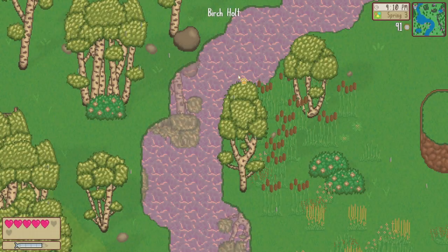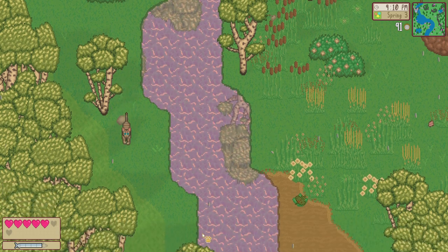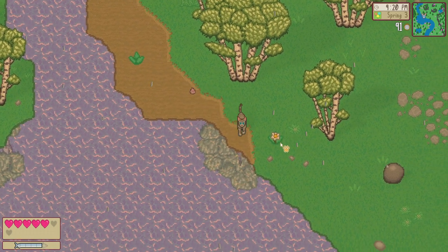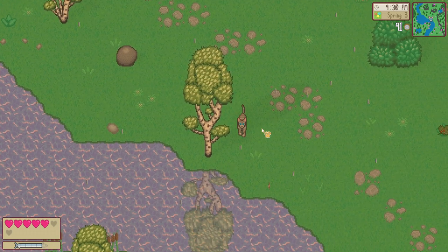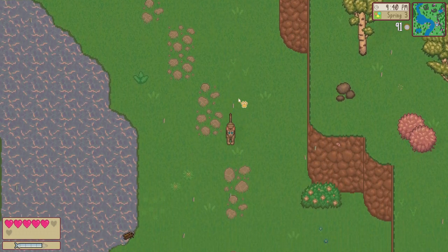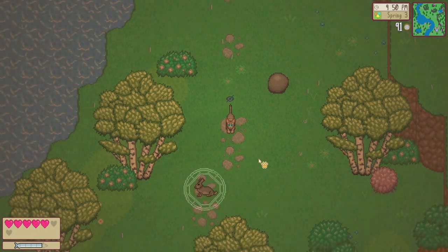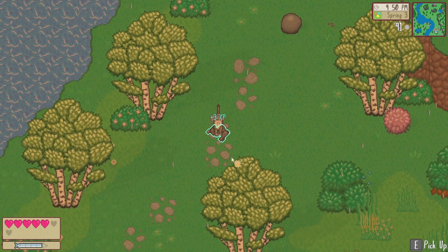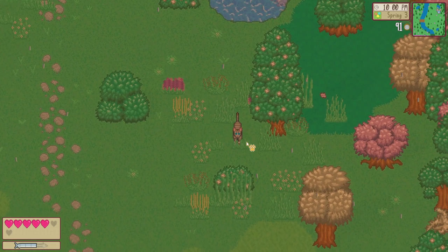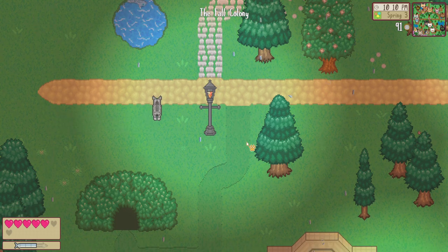It's been a fairly peaceful day honestly. Birch Holt — interesting. The next one over is the festival grounds and I don't think you can access that from anywhere except the path we took in the first episode. It doesn't seem like we can really go anywhere with that — it's pretty raised so I don't think we can get through this way. However, we are pretty close to the colony. Another rabbit — got it! I think I like this new hunting system. We didn't see any void cats today, which is interesting.